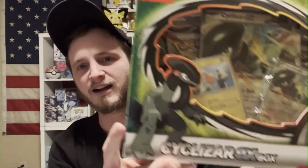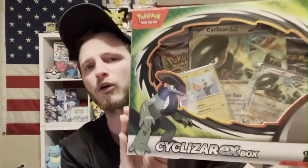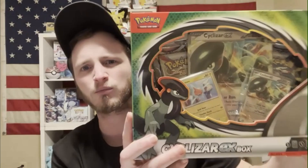What's going on everybody, today we're featuring the Cyclizar EX box. You can get these right now at Target, Walmart, wherever - they're only like a $22 box. The MSRP was raised because of the Scarlet and Violet packs in them, but these things have some pretty good packs. If you could like and subscribe, I'd really appreciate it - now let's get this thing started.